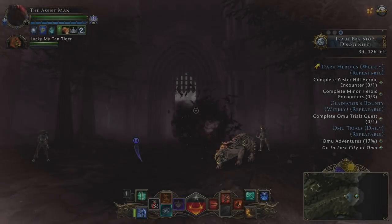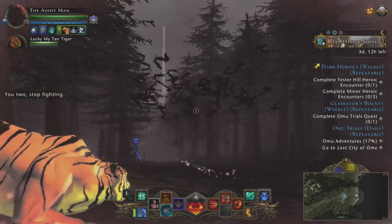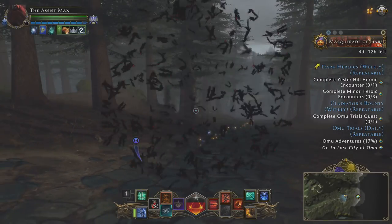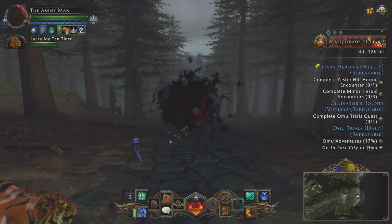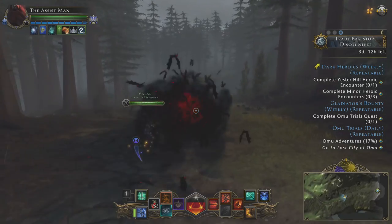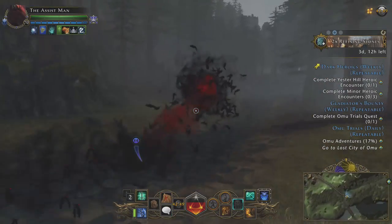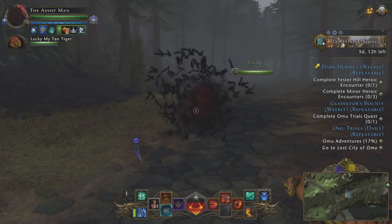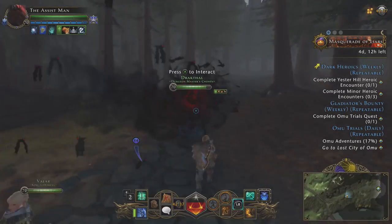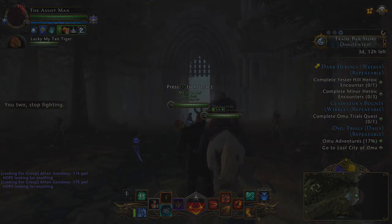Coming in at number 6 is another legendary mount, and it's a pretty new addition to the game: the Swarm. When this mount first came out I was like, oh my god, I have to have it. When you get on your mount, it turns the entire screen reddish black and white to depict old school vampire days. You're just riding around in a swarm full of bats — it looks amazing. My only gripe is that it's just too big on your screen; it takes up a pretty big portion of the middle of your screen when riding and looking forward. There are still some other mounts from a looks and aesthetic perspective that beat out the Swarm, so it comes in at number 6.